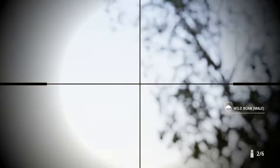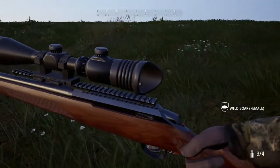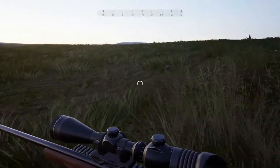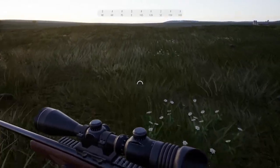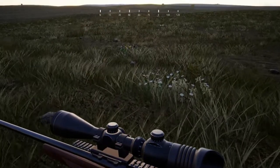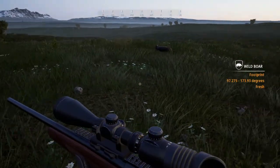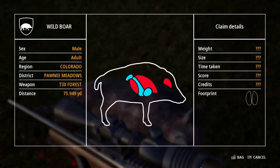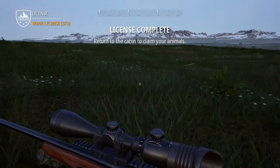There's our male. Okay, that was the female. Fingers crossed we shot the right one. That coyote would probably have spooked. Where did he go? Here are the tracks — we flat out missed him. But here is our male boar. We hit brain, lungs, and I believe that's stomach or liver. So we did complete this license, which is good.